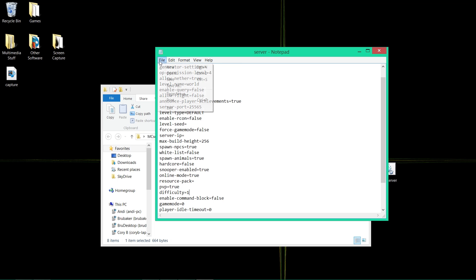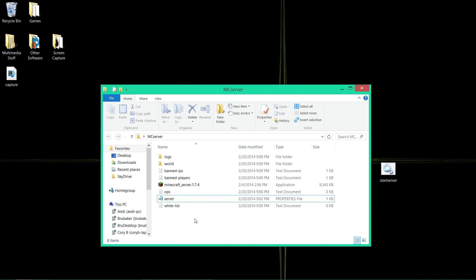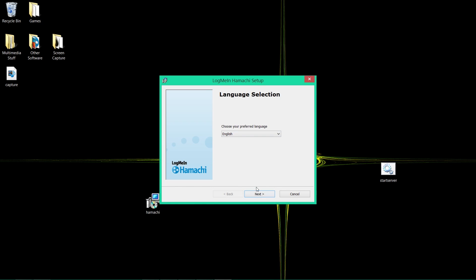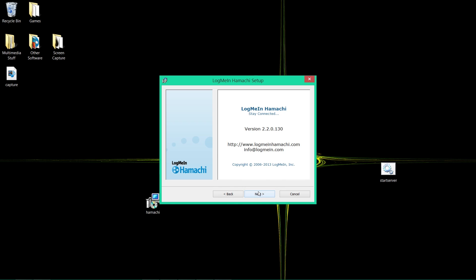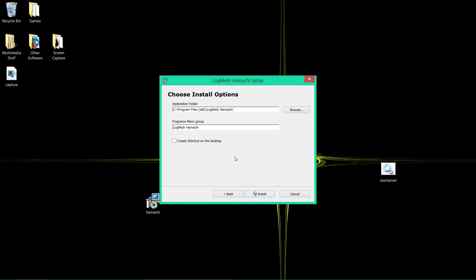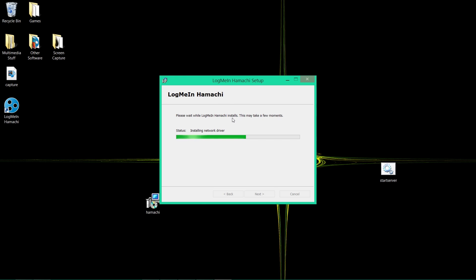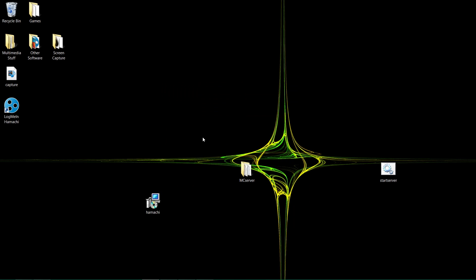Save that file and minimize it. Now we need to go to Hamachi. Click on the installer file, choose your preferred language, click Next, Next, Agree, install it, and let it finish installing. Once it's done, hit Finish and launch Hamachi.